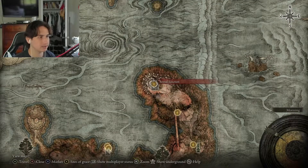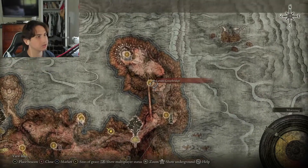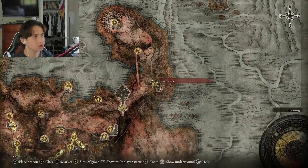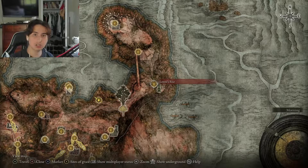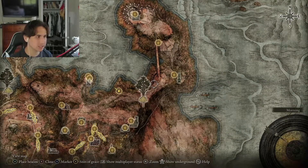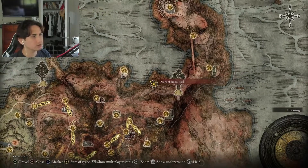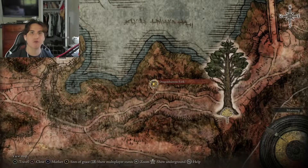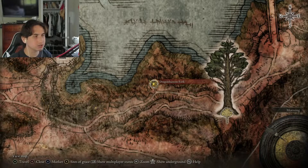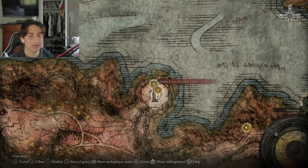It's going to send you to the Bastio Sanctum. From here, just make your way down — either go to the Dragon or take the Poisonous Route. This is an optional grace, unless you want to rune farm. Keep making your way past this tree and head over to this grace, the Dragon's Burrow Fork. This is the closest grace from the Divine Tower.